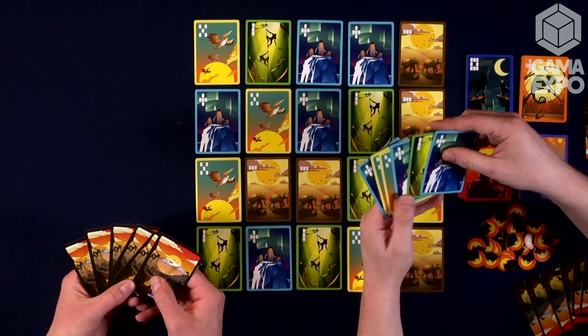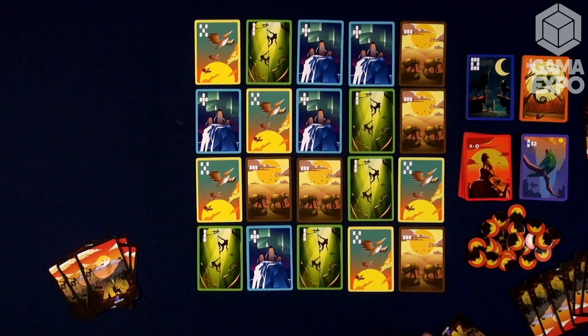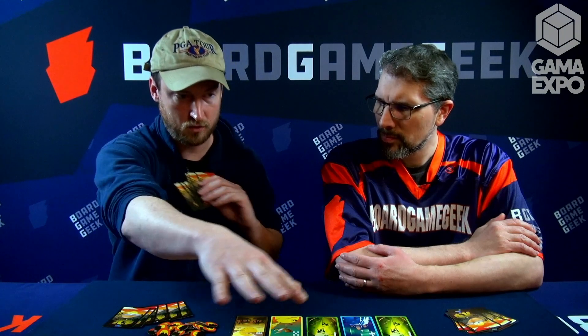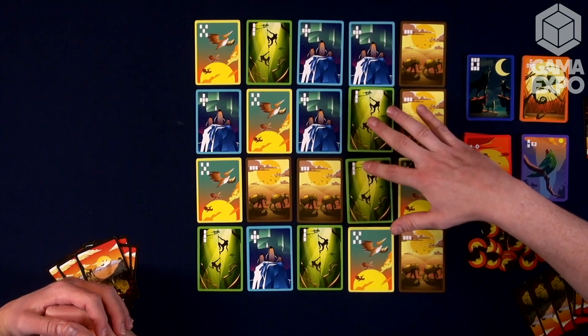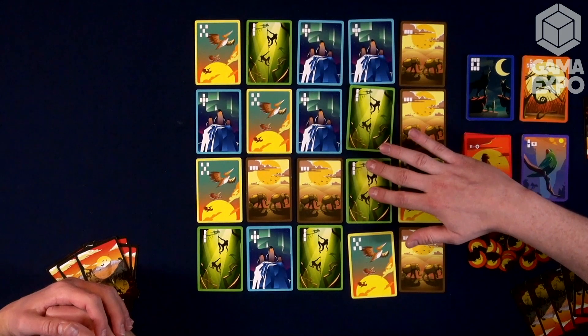Each turn we're going to play one of these cards onto the table, either face down in front of us or face up in the grid. What we're trying to do is at the end of the game, we will have six animals in front of us, we'll look at who has the most of each animal, and then whoever has the most of that animal will score it. So the player with the most monkeys in front of them will score points for the single column with the most monkeys in it.